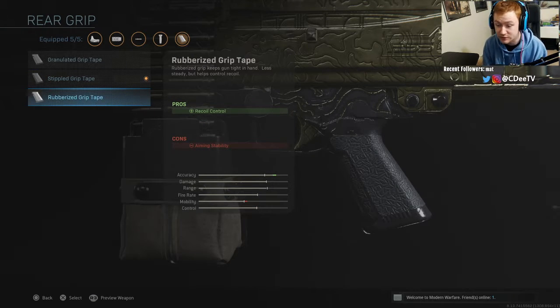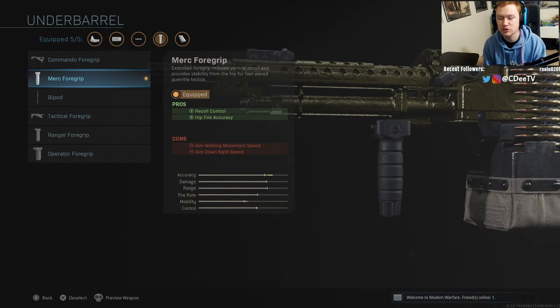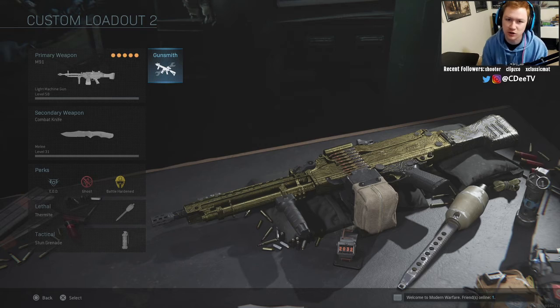Finally on the under barrel we have the Merc Foregrip, which helps with recoil control as well as hip fire accuracy. Since it's an LMG, the hip fire is very widespread, so this really helps. It does slow you down a little bit, but it's worth it.